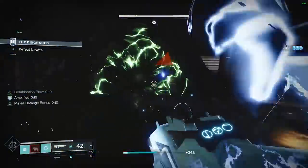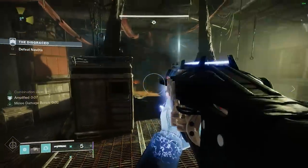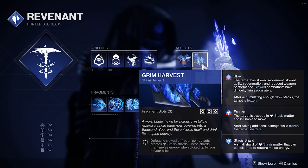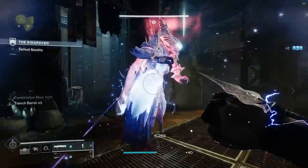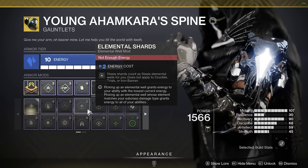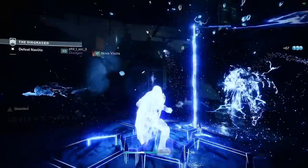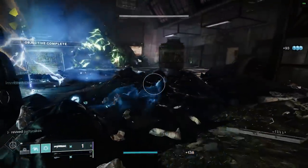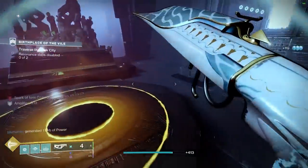There's also a stasis-specific setup where stasis shards turn into elemental wells. On Hunter it's called Grim Harvest, on Titan it's Tectonic Harvest, and on Warlock it's Glacial Harvest — these are stasis aspects. If you equip the stasis armor mod called Elemental Shards, any stasis shard you create can be utilized in an elemental well build. Combined with the fragment Whisper of Conduction — which draws shards towards you — it's a really great setup in a stasis build. It does have a short cooldown when you pick one up, but it's very strong.